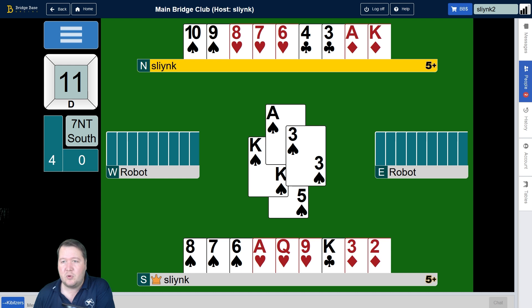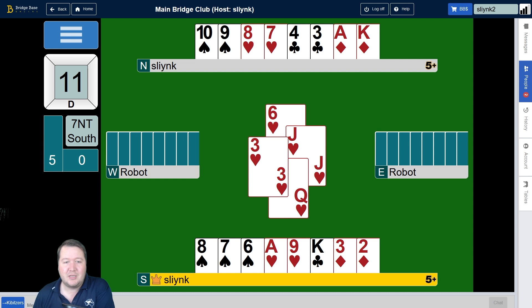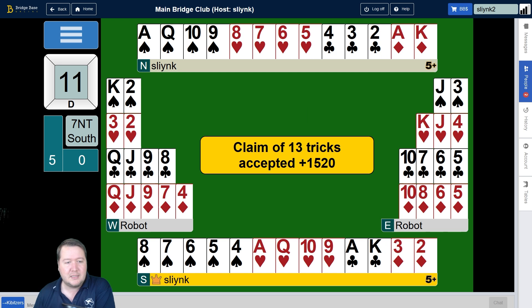In hearts we'll just repeat the finesse — if East plays a low card we play the nine, but when they put in the jack we cover it, and now we've got all the rest of the tricks. The main question is: how many times do I need to finesse? If you need multiple finesses, start with the lower one first. By doing the deeper finesse first you get the great situation where both are working and you win all the tricks.